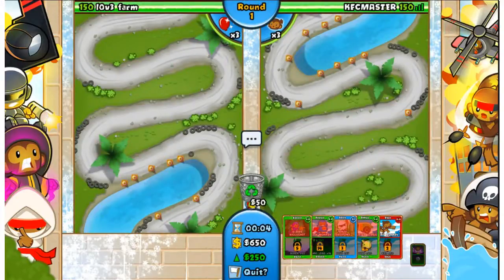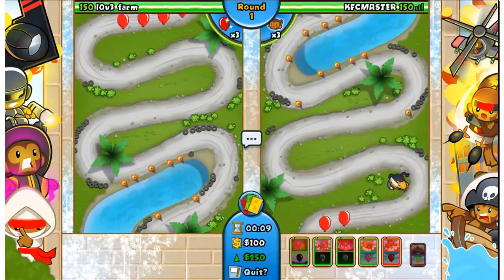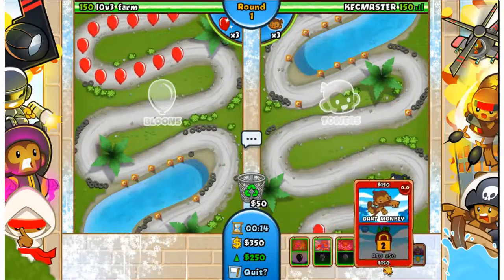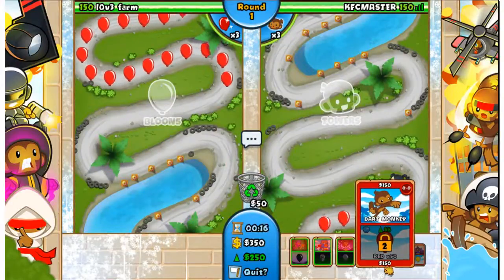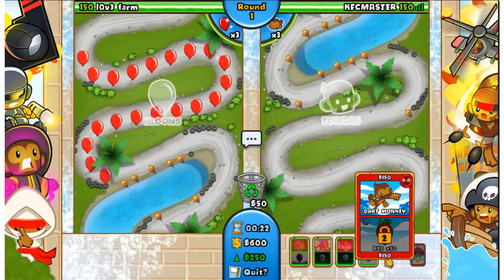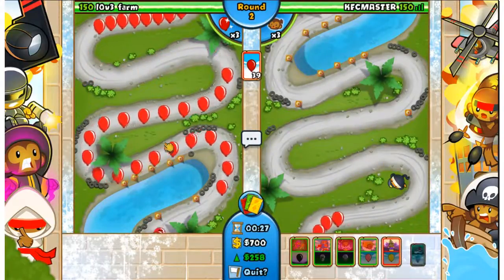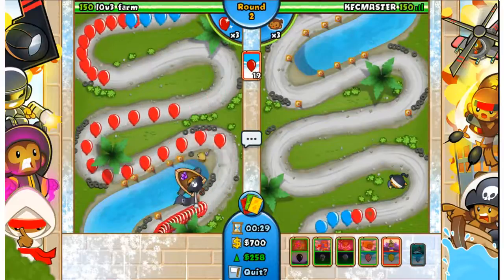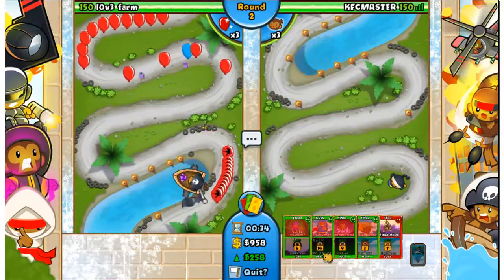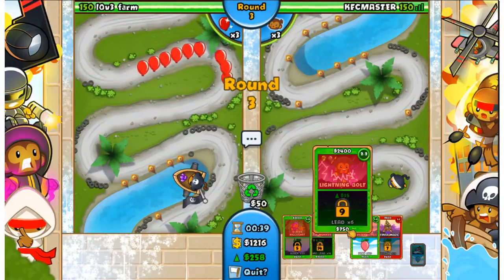I got a Dart Monkey at the start - that's pretty good. Actually never mind, I have Ninja Discipline, I don't need a Dart Monkey. Well, it'll start off my money once round two starts. Is this guy going to ignore round one? That seems to be the strategy with a lot of people - they ignore the first round to save up for something big like a Juggernaut. Faster Shooting for his Buccaneer, which I honestly don't think are all that great.